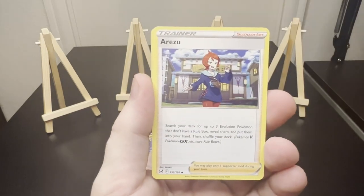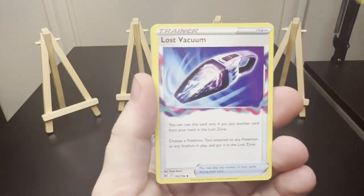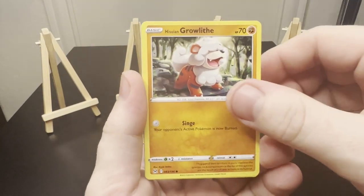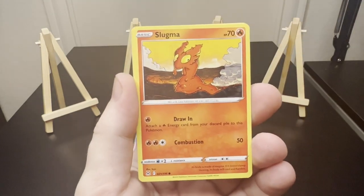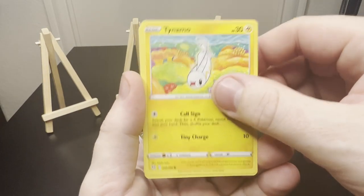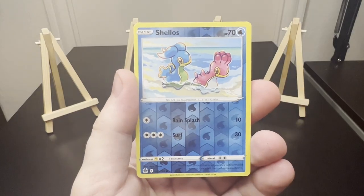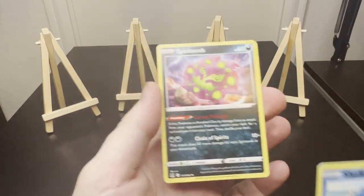Grass. Arezu. Relicanth. Lost Vacuum. Growlithe. Snorunt. Slugma. Dynamo. Monferno. Shaymin. And a Spiritomb non-holo.